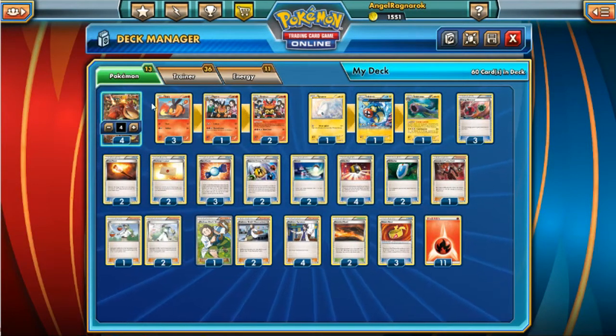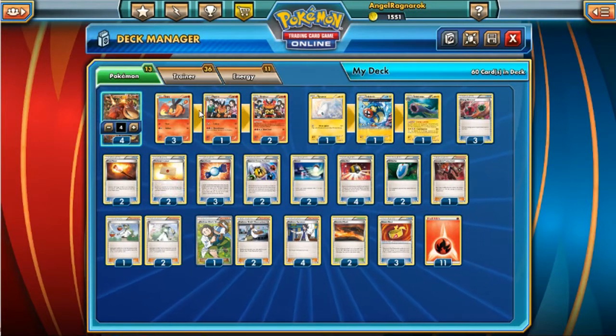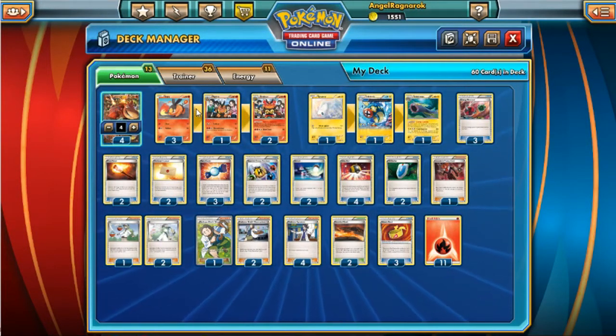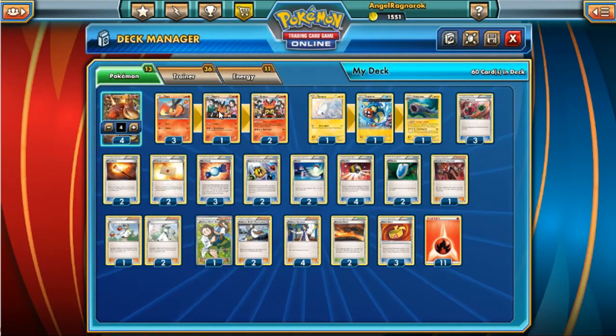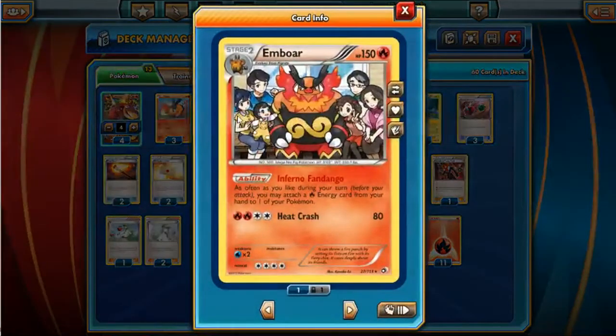We have the standard Camrupt line of four — you can run three, but I like four. The reason you want at least three is because if you're not getting three Camprupts, it's pretty much game over. I run four just because one can be prized. Two Emboars, three Tepigs, and one Pignite — Emboar is going to be your MVP with Inferno Fandango.